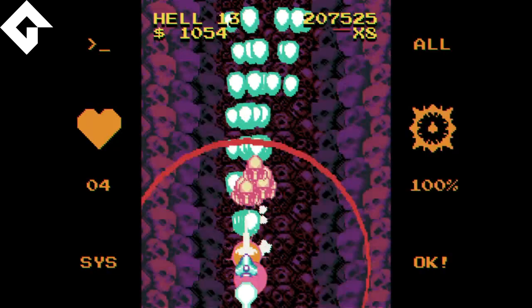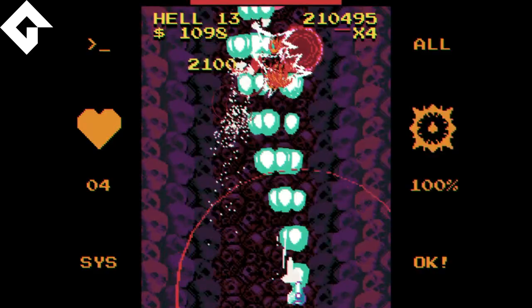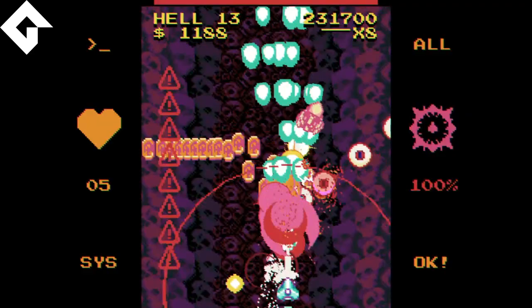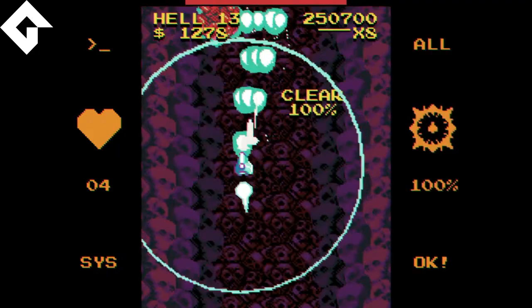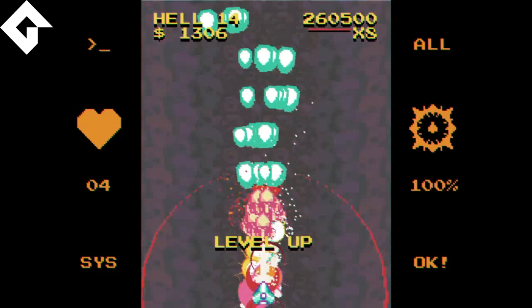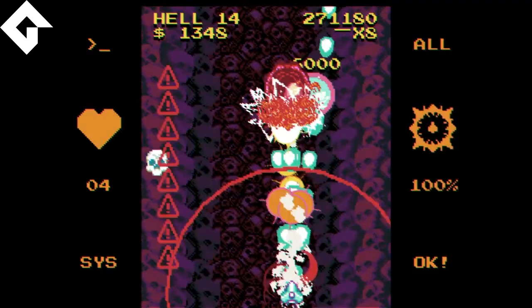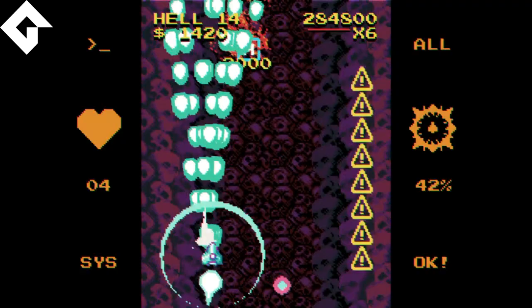Les bonus poppent de façon aléatoire - je ne peux pas trop le dire, je n'ai pas beaucoup joué encore, mais le ressenti c'est que ça a l'air complètement aléatoire. Par exemple le H, ça doit être un cœur - on le voit sur le côté gauche, ce sont les points de vie. Vous n'avez pas d'extend, vous avez des points de vie. À zéro vous êtes encore en jeu mais si vous prenez un hit c'est le game over. J'ai eu pas mal d'objets cools qui ont boosté mon tir rapidement.